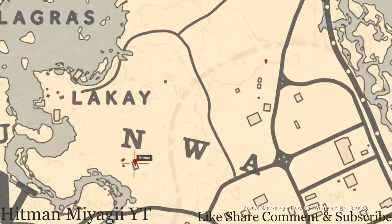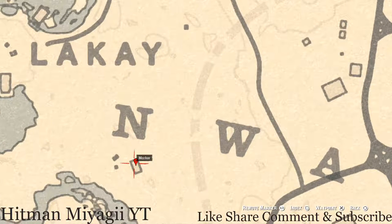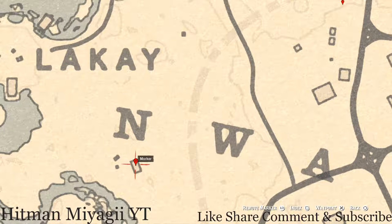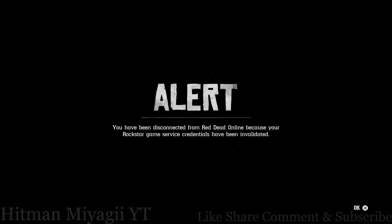Down here near or underneath the Inn at Nwa, there's another marker. This marker is an antique alcohol bottle — an Irish Whiskey bottle. This Irish Whiskey bottle is inside this cabin on the table, pretty much the only actual table in there.